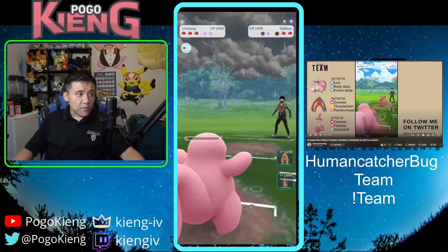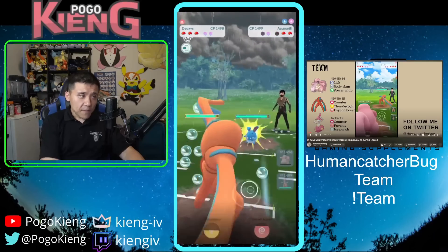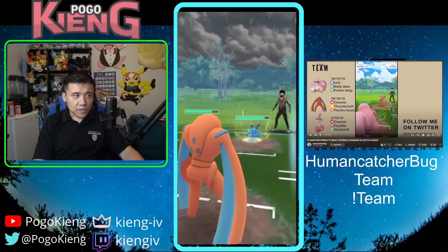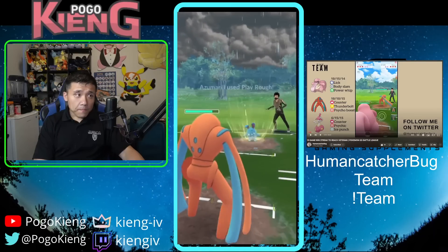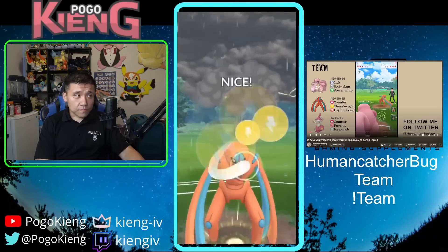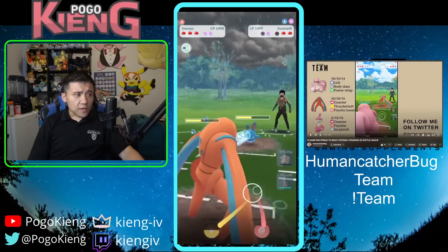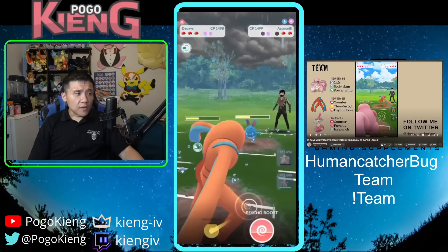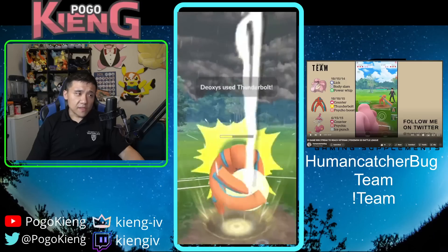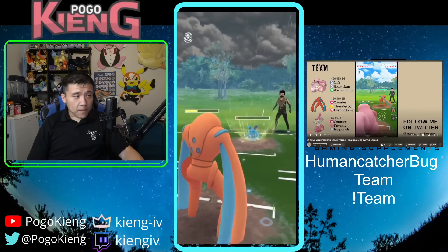I'm able to Lick down right beforehand. I switch straight into Deoxys because I don't want to get Bubbled down — Deoxys is a slightly safer switch. It's just a Play Rough. I do one Counter then throw the Thunderbolt. They're four Bubbles off and I'm six Counters off the next move. I end up throwing the Thunderbolt on alignment, which is a little risky because they could get an extra Bubble through — but they don't. We both survive.